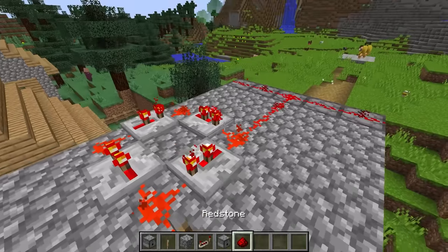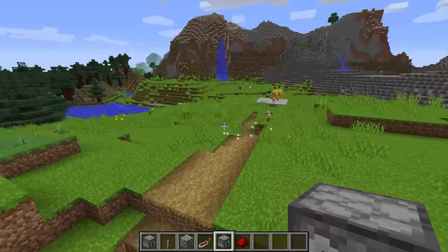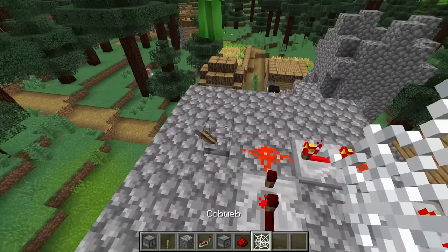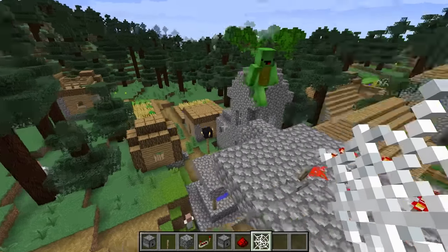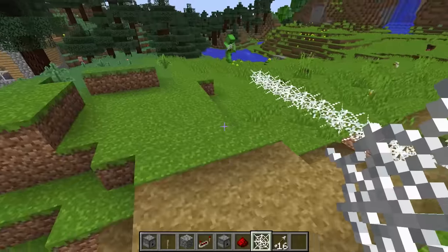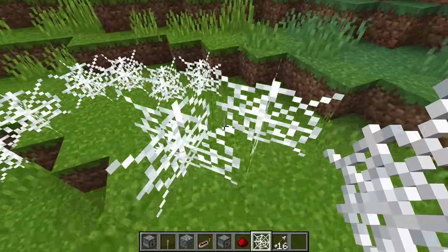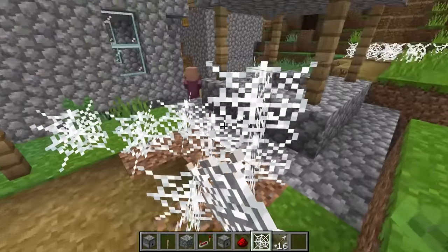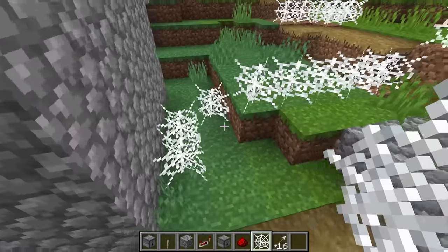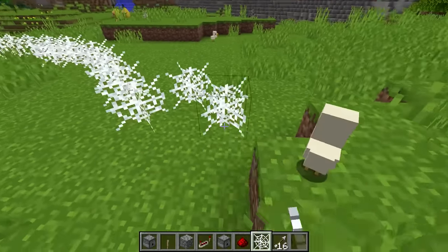It would be nice if arrows were the only things we needed to defeat them, but we should probably be prepared in case they make it inside the village. I have an idea — it's a cobweb! When you get caught up in a cobweb, your movement practically comes to a standstill. We should set these up throughout the village. We should put the cobwebs close to where the arrows are launched, and also down in the village. We better go fast — I want to be fully prepared by nighttime!